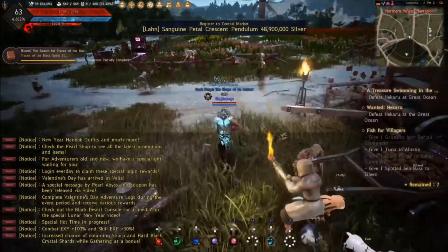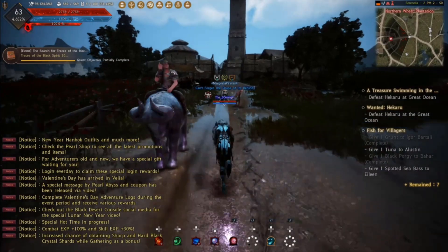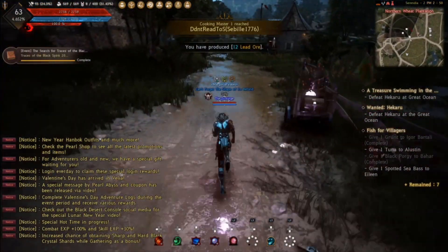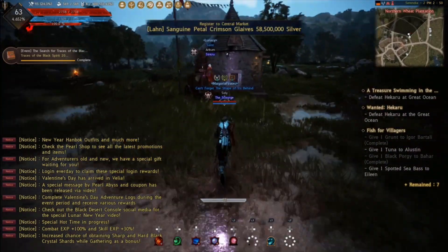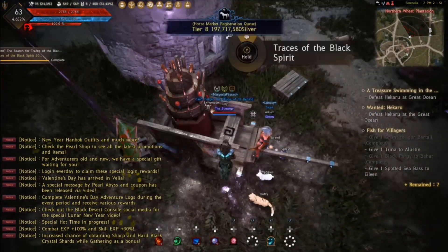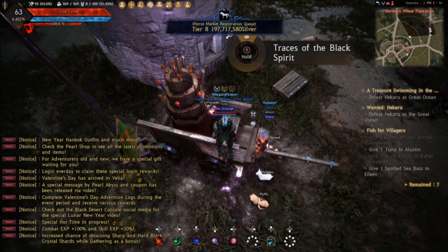So we're up to 2. Now we're going to go back up the road the way we came. And instead of going into town, we're going to take this road to the right. There's a fireworks cart right where this guy's standing, and you can see there's your third trace of black spirit.